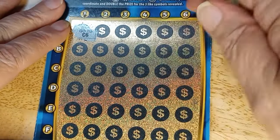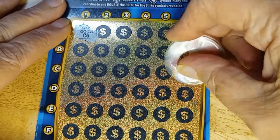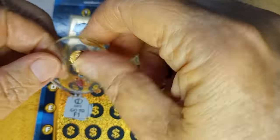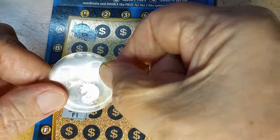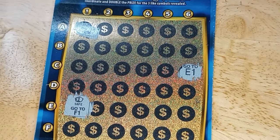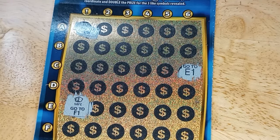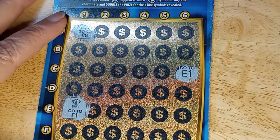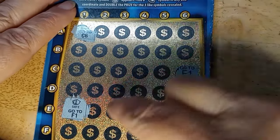Card one: starting at C6 — no symbol, tells me to go to E1. E1 is a safe symbol, sending me to F1. I'm going to change scratchers — I just took these out and they're still not quite set, so I'll be right back. It takes more than 24 hours to set in Colorado, maybe because of the altitude or the cooler temperature. F1 is next.